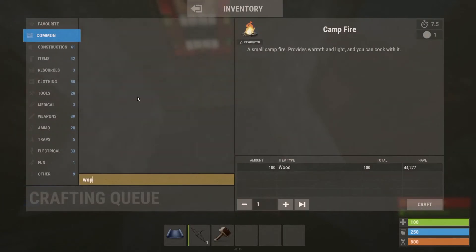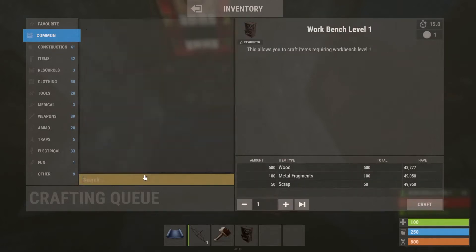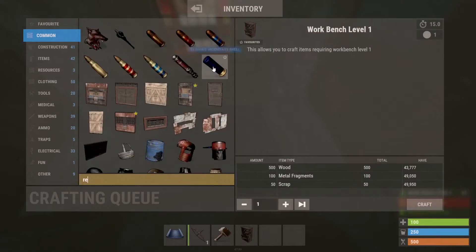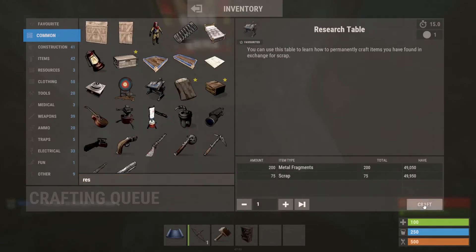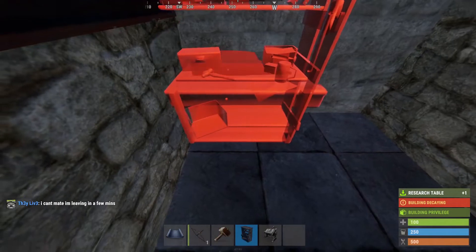Or you could probably search up the workbench, get the workbench, and get the research table. You could probably stick a research table against this wall.